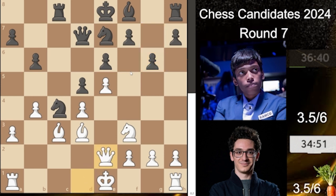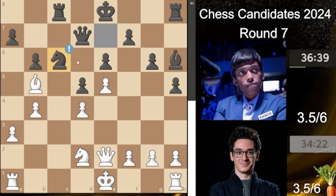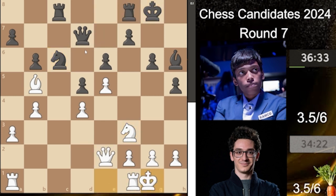Queen to e2, putting more pressure on the knight, and black plays h5 — saying this diagonal is so bad, let's play on this diagonal. Bishop to d2 responds: I will not give you that — you can trade if you want. And that's what happened. Now bishop to b5, but of course knight to c6 is the only move to stop losing the queen or the rook. Knight back to f3 and both sides castle.